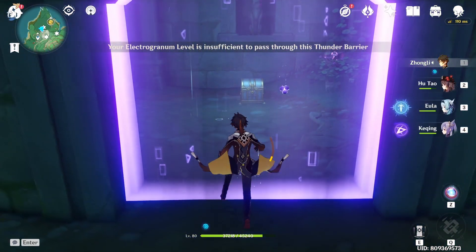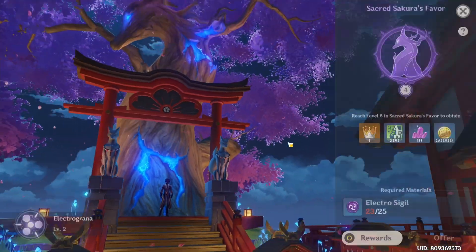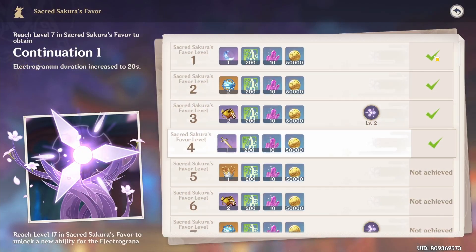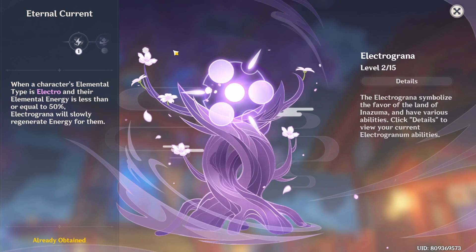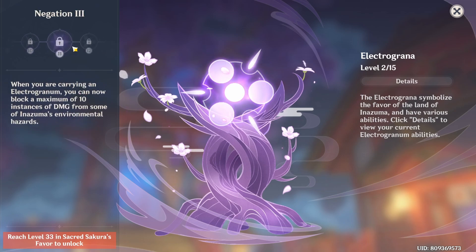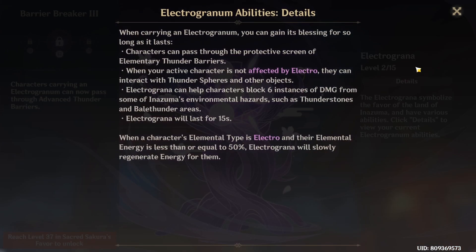So you need to get to the required level. To do that, you need to go to this shrine here — the Sacred Sakura — and offer a lot of Electro-Sigils to level it up. At level 1 you can only pass through the basic Thunder Barriers, but at level 12 you can pass through the Advanced Thunder Barriers, which is the barrier blocking us right now.